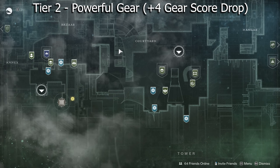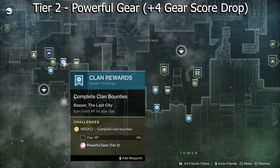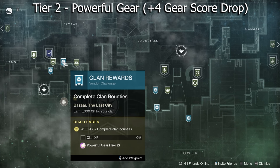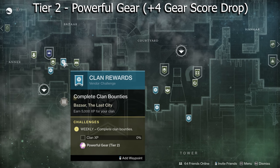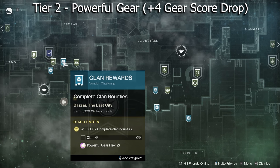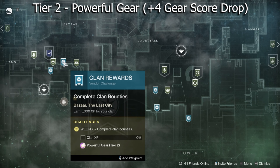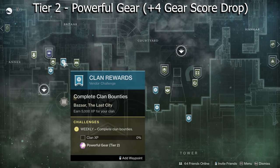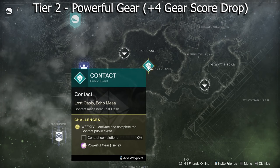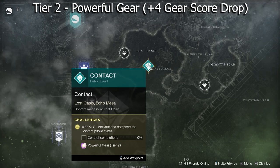For Powerful Gear Tier 2, you have Clan Rewards — if you earn 5,000 experience for your Clan, you get a plus-four Tier 2 reward. If you're not in a Clan, search for a public one to join. This season we also have the new Contact public event related to the Pyramid ships — completing Contact gives a Tier 2 Powerful drop as well.